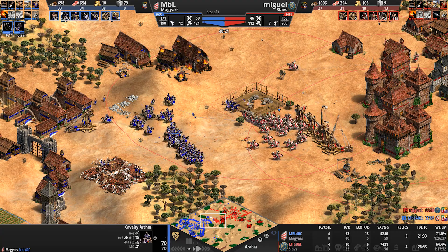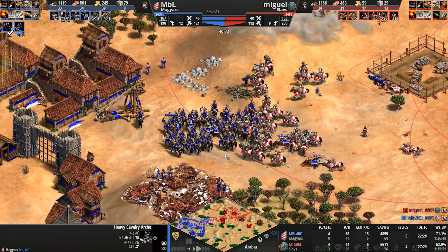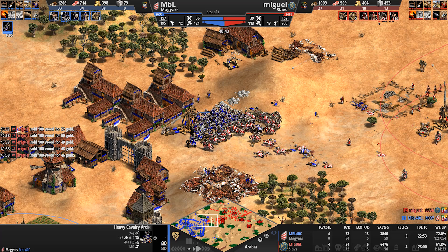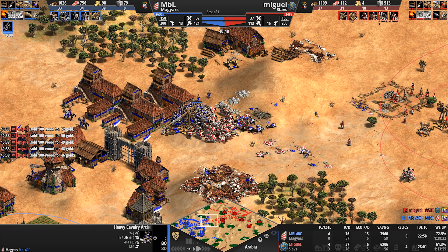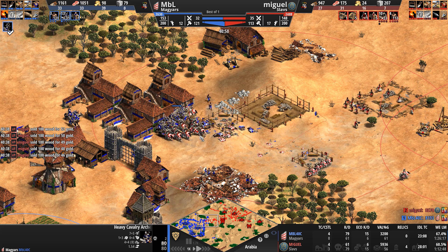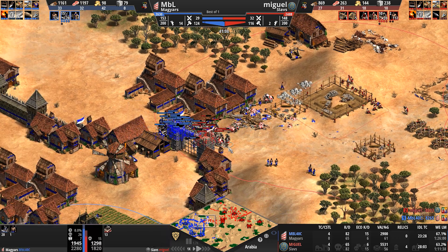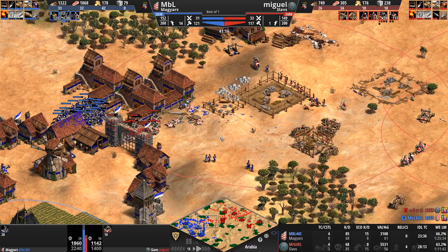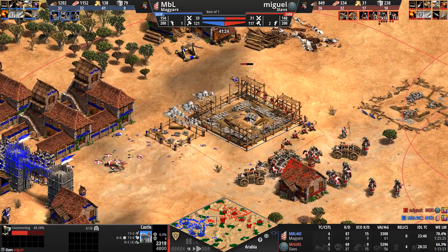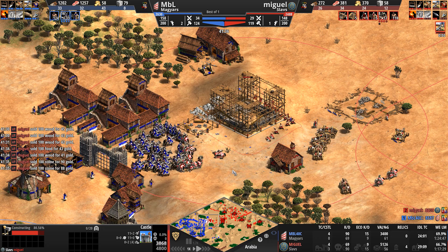The last Magyar Hussars are being taken out — only two left. Is this spearman still alive with four kills? Amazing. We're getting Parthian tactics and heavy cavalry archers. MBL knows the Magyars are built for speed, built for running around, sniping, dealing damage as fast as possible. He's going up to 43 heavy cavalry archers. The Slavic cavaliers are demolishing these heavy cavalry archers, but the numbers go to MBL so he'll push this force back. Six cavaliers in production — a very aggressive forward castle here by Miguel.